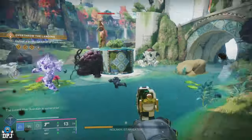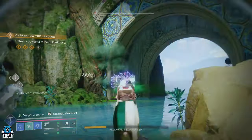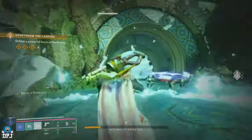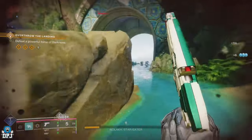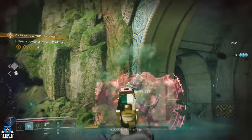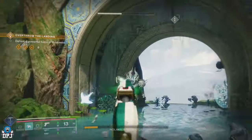So this weapon is called The Call, which you probably already know about. I made a video on it a few days back talking about the weapon but with a completely different roll. The roll I recommended back then was Beacon Rounds and Hatchling, which is a great option, but I feel this roll I'm using right here works way more consistently and hits harder.